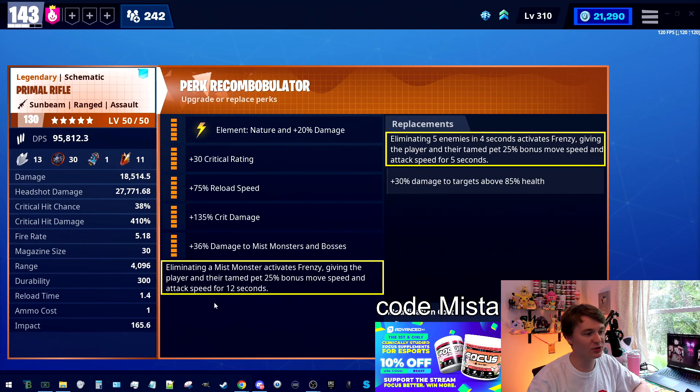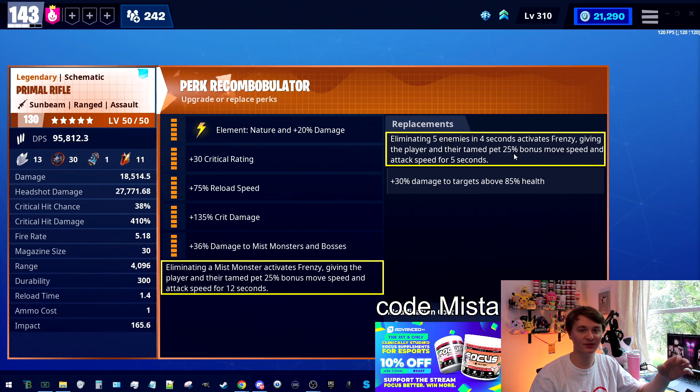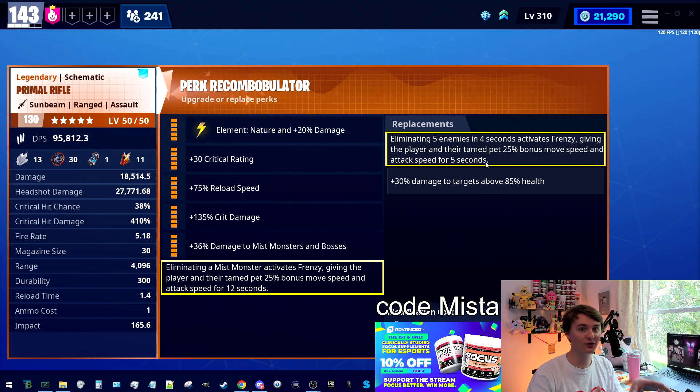Eliminating five enemies or a missed monster activates frenzy. Frenzy gives you and your tamed pet a 25% movement speed bonus, and then it ups your attack speed for five seconds. Attack speed in this instance actually refers to your primary weapon — the number won't update to show the fire rate increase, but you can see it very clearly. Since one of the drawbacks of the Primal Rifle is its low fire rate, frenzy is actually highly recommended by me.